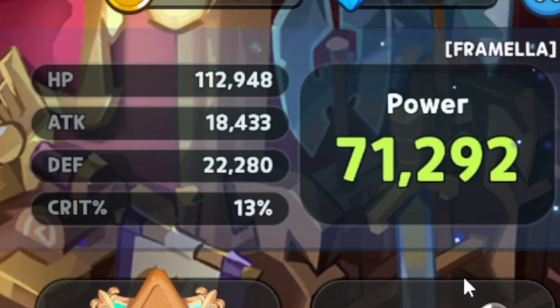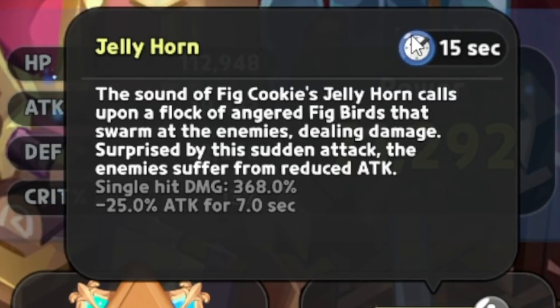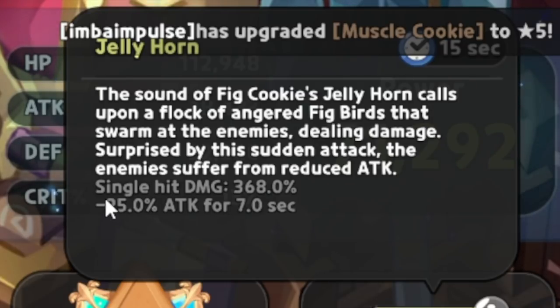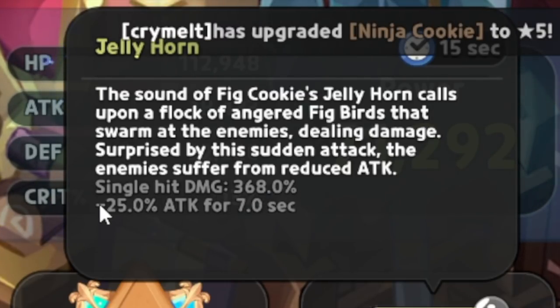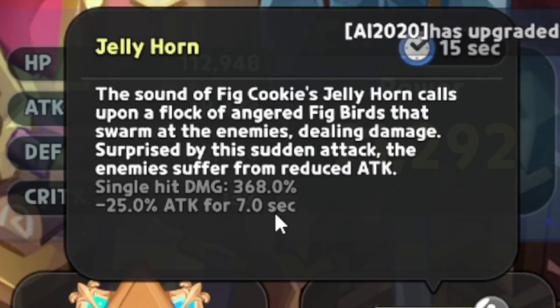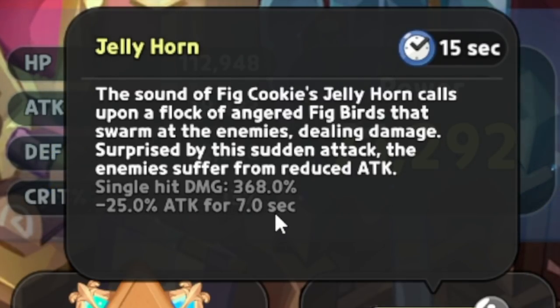The Jellyhorn is a 15-second cooldown skill. It's going to be doing single hit damage of 368, as well as a 25 percent attack debuff to all cookies hit for seven seconds.